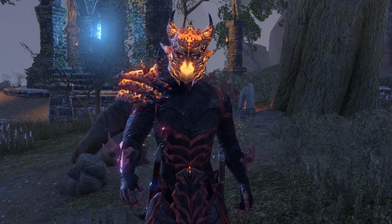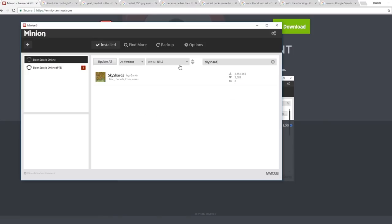Let's kick this thing into high gear. First things first, download Minion Add-On Organizer. Then acquire sky shards, destinations, and lore books.